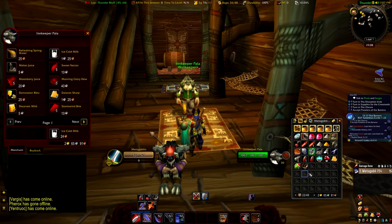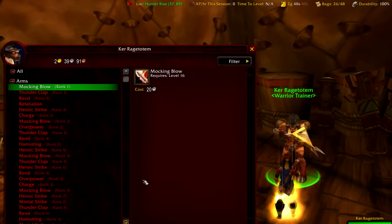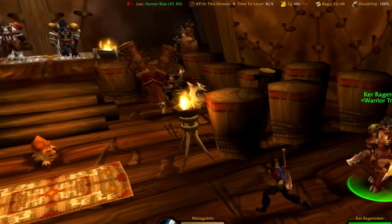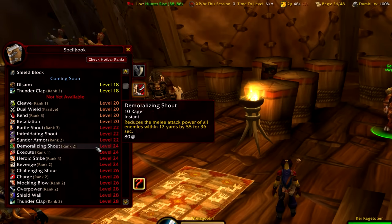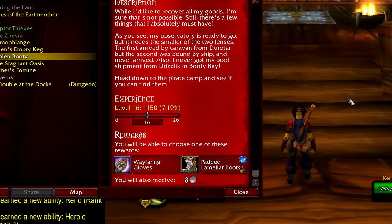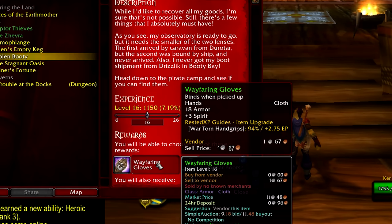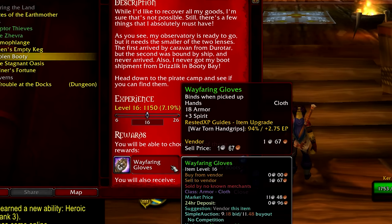You can ask mages for food instead of buying it. Remember to only rank up absolutely essential abilities — don't rank up everything the second you can learn it or you will always have no money. The addon What Training will help you see what skills are coming up and how much they'll cost so you can plan ahead. Get a sell value addon that shows you the vendor value of all items in the game — you particularly want this when picking quest rewards, since it's a no-brainer to pick the one that sells for the most.